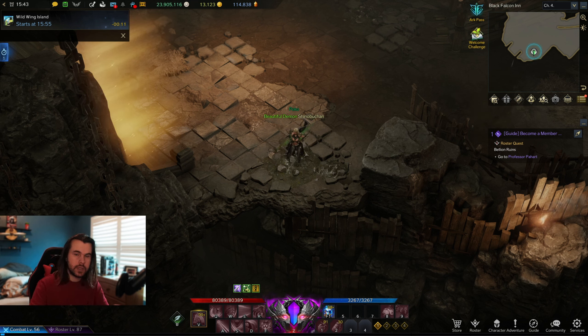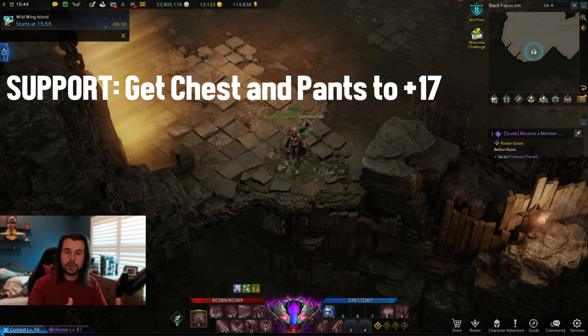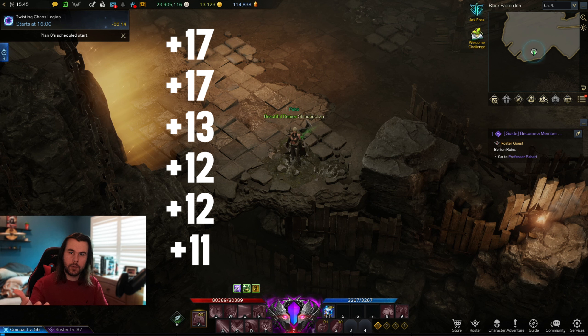What armor pieces you focus on depends on your class. If you're a DPS class, get your gloves and shoulders up to plus 17 and leave your weapon at plus 11 for now, because it's the most expensive to upgrade. If you're a support class, get your chest and pants up to plus 17 instead, since they're better for your defensive stats — and also leave your weapon at plus 11. After that, keep your two other pieces at plus 12 and the final piece at plus 13.